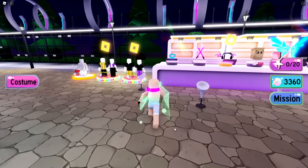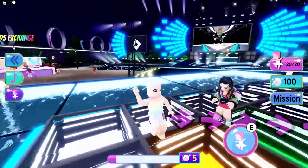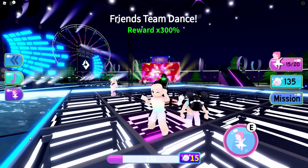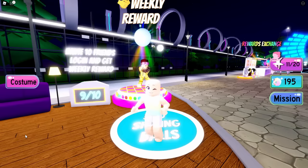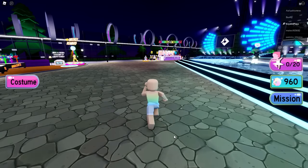We're going to need to collect disco balls. You can earn them by dancing — five at a time — or have your friend join you, which will earn you 15. Or you can have your friend join 10 times. They can join, leave, and join again, and that'll give you an extra 300 balls.